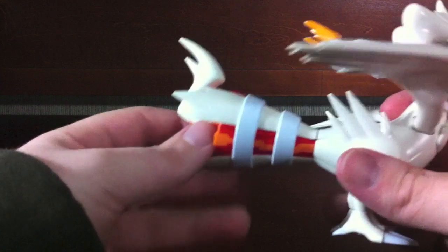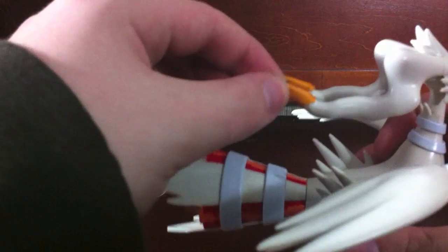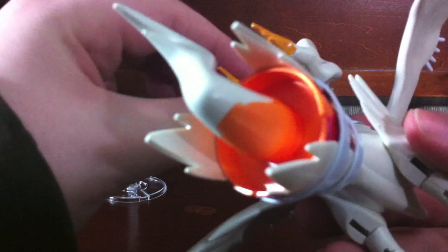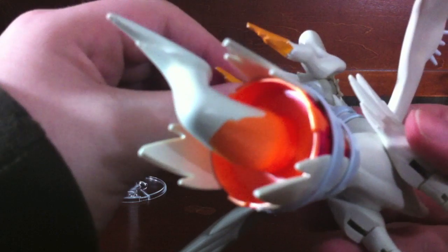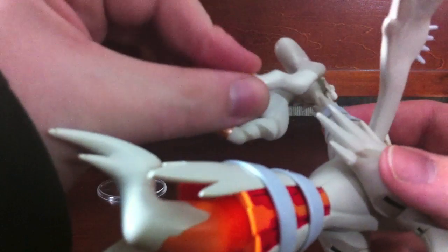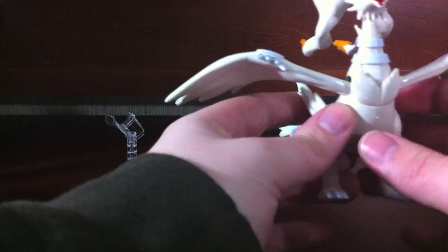Back here is all orangey to simulate the whole torch fire generator thing. These are red stickers up here and they look very, very bad. In fact, I was going to keep them off, but then I decided I didn't want him to seem incomplete. They aren't too bad — they just look kind of weird. But from far away you can't really notice.